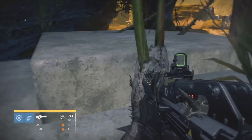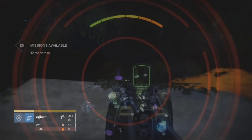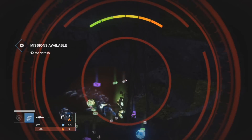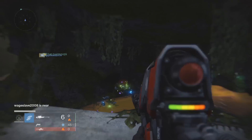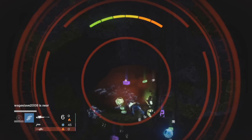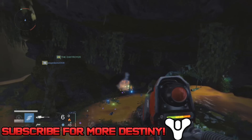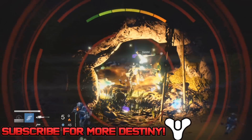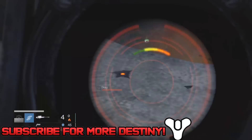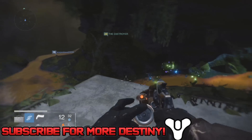Once you're on top of this rock, you'll start to see that enemies will start actually spawning, and the enemies actually spawn really quickly. Now, I've encountered two main issues with this farm. The two main issues are the fact that when the event starts, the enemies in the cave start spawning, and also when another guardian comes around the area, that also makes it start spawning. What you can do with the guardian issue is actually invite them to your fireteam, and if they do enjoy joining your game, you can actually kick them out and then the enemies will start respawning again.